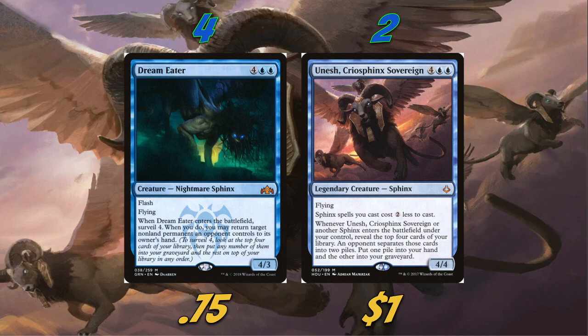We're also playing two Unesh, Criosphinx Sovereign — pretty much the first sphinx-matters card ever printed in Magic. It makes our sphinxes cost two less and whenever it or another sphinx enters, reveal the top four cards of your library. An opponent separates those cards into two piles and you put one pile into your hand and the other into your graveyard — basically a Fact or Fiction for every sphinx we play after Unesh.